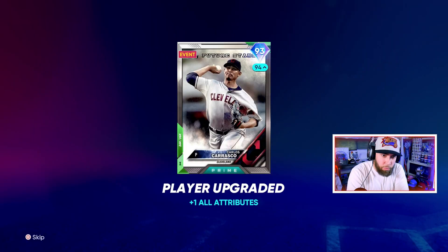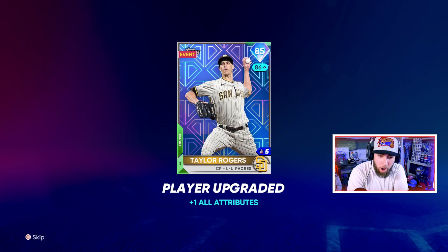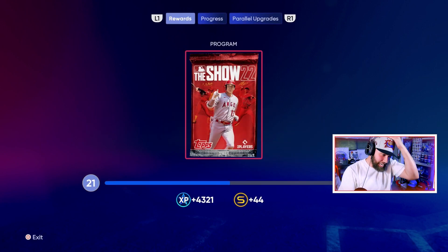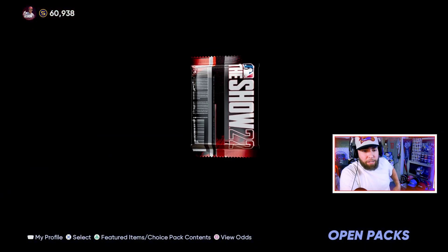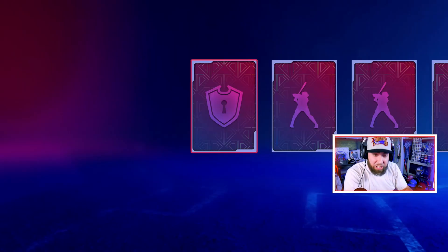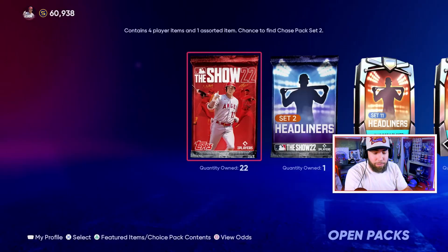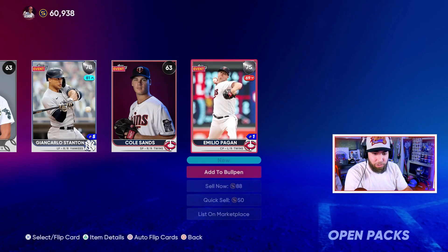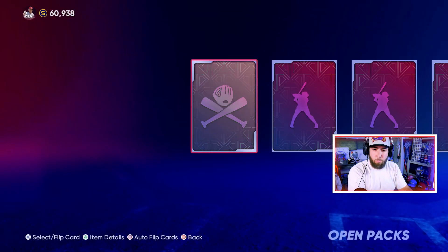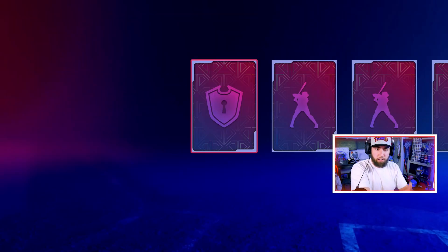Carlos Carrasco goes Parallel 1 — that puts us at 36. Taylor Rogers goes Parallel 1 — 41. Catel Marty goes Parallel 1 — 46. So 46 gives us 23 basic packs, leaving us with two. Let's rip these open. I need a big pull — I don't even know who we're going to be pitching with in the next game. We need a bounce-back win bad. We cannot lose two in a row right now with about a week and a half until Ranked Season ends.